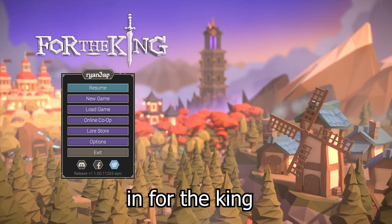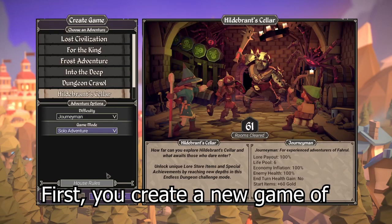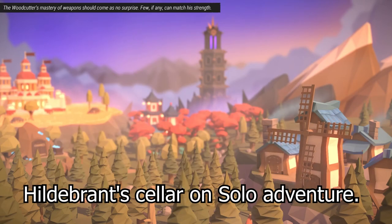The fastest way to farm Lore for the King is by doing a simple bug which works in multiple occasions. First, you create a new game of Hildburn's Cellar on solo adventure.